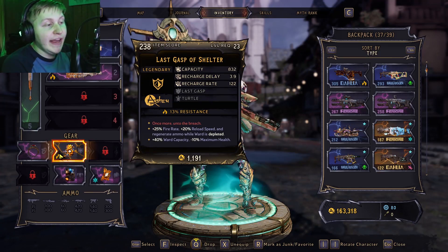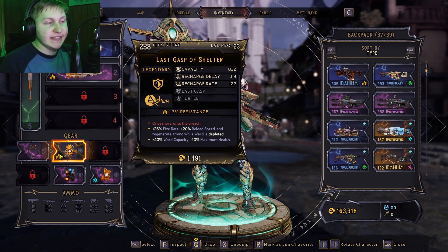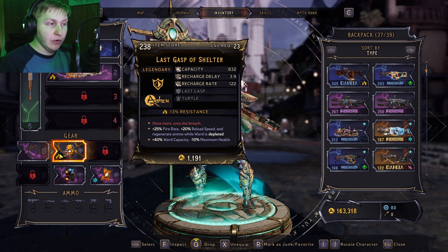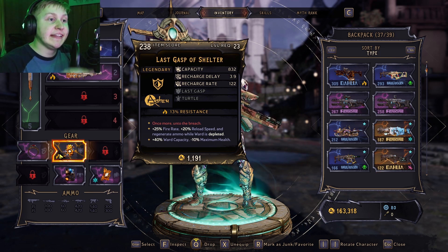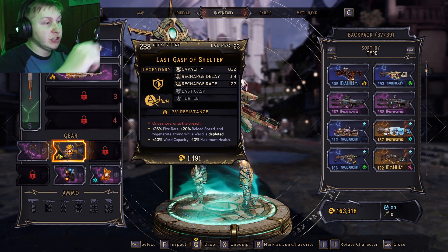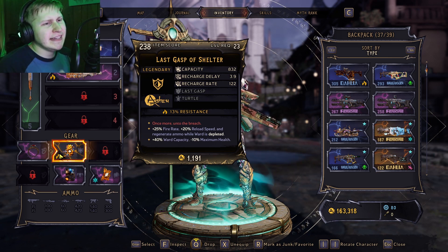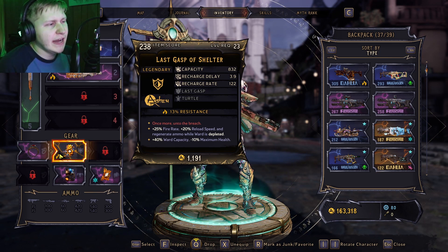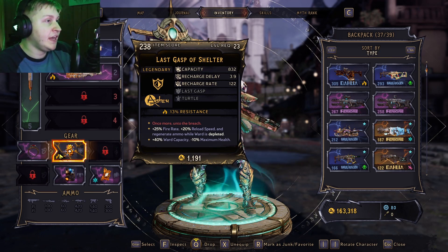What Last Gasp does is whenever your shield is depleted, you get 25% fire rate, 20% reload rate, and you regenerate ammo. It doesn't tell you the value of the regenerated ammo, but I actually tested it — it's 10%. You just get 10% ammo regen right off the bat just by having this shield depleted. It's not that much; if you have a decently sized magazine it's decent, but otherwise the regenerating ammo is kind of negligible. It's definitely better than nothing.